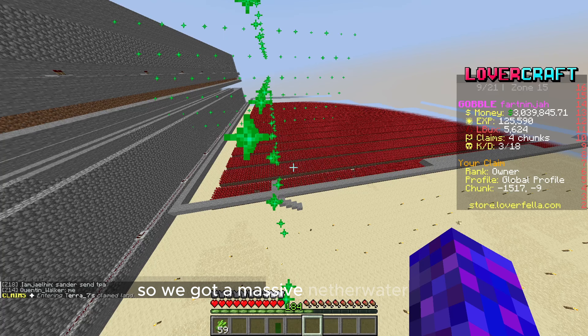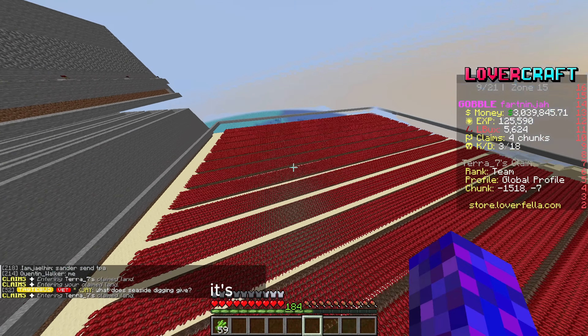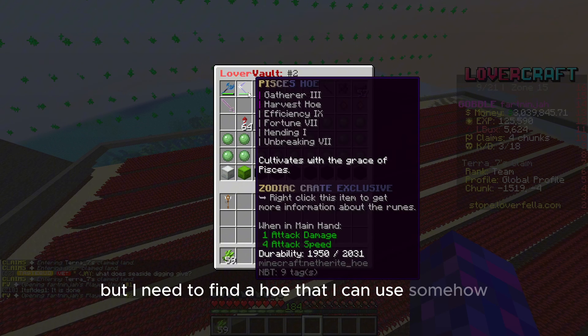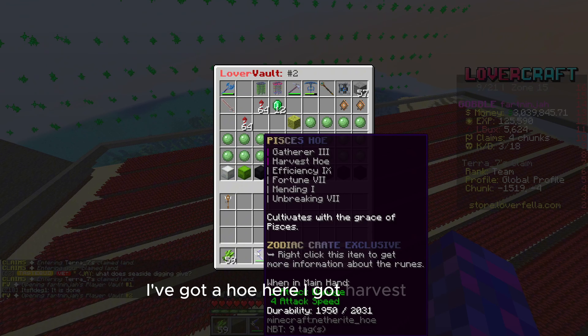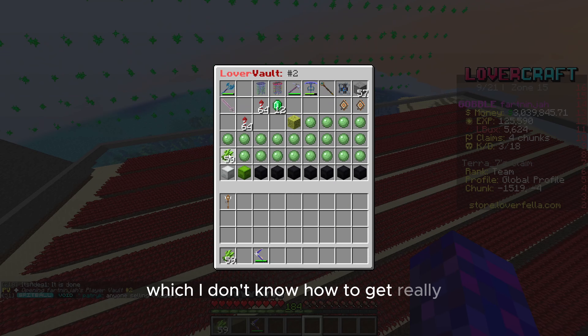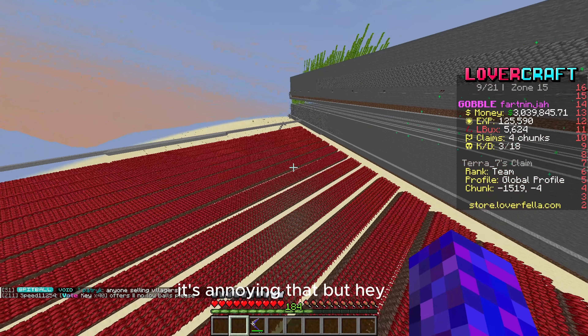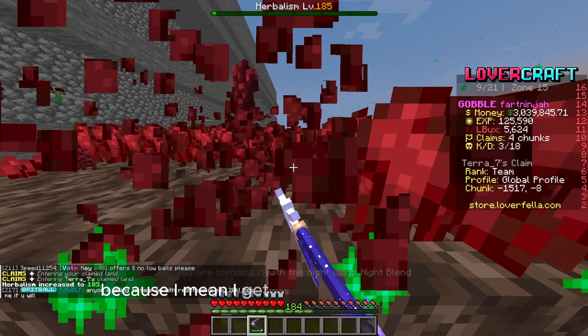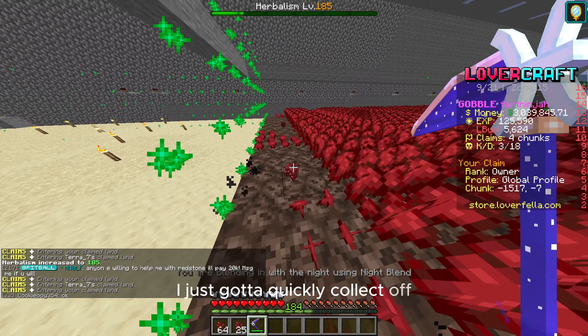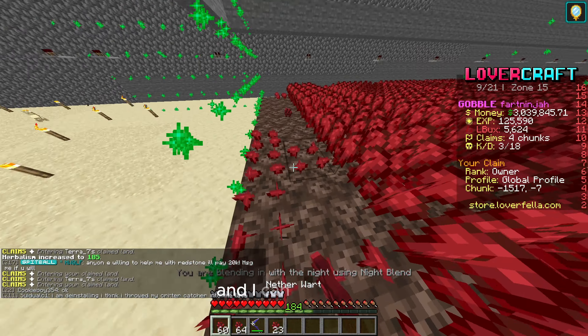We've got a massive nether wart farm — it looks really good, but I need to find a hoe that I can use somehow. I've got a harvest hoe. All I need is auto sell 4, which I don't know how to get really. It's annoying, but hey-ho. I'm getting great fortune on this thing. I've just got to quickly collect up half an inventory full of them and then I can run along.